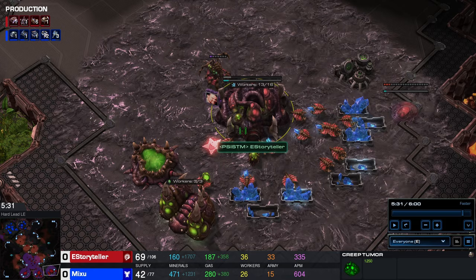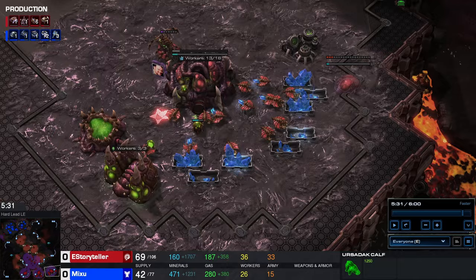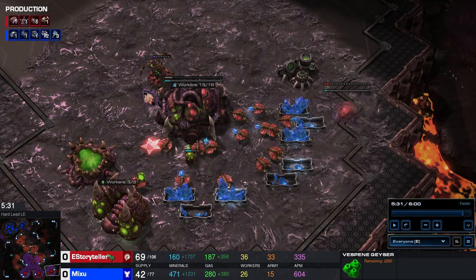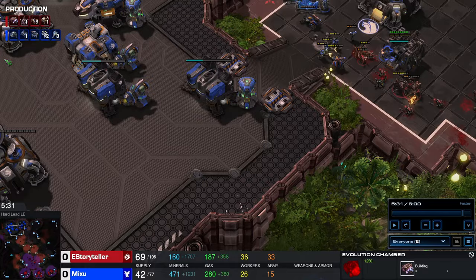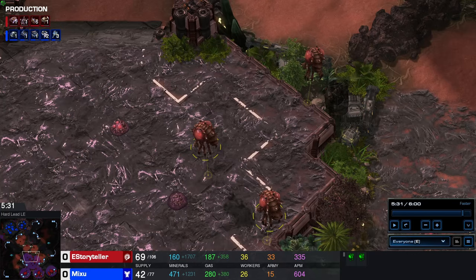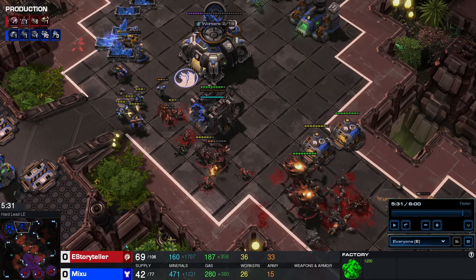If the attack doesn't fully break him, you can start transitioning. The best way is making around 60 drones and adding extra two gases — you don't really need six gases as Zerg unless you play hydras or mutas. So I'd suggest only two gases with full three mineral lines, the fourth base, four gases total, one baneling nest, and two evolution chambers. Play banelings and lings and wait for his attack. What usually happens if your attack fails: your opponent gets two medivacs and 16 marines and becomes very annoying with drops.